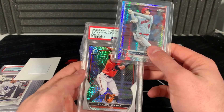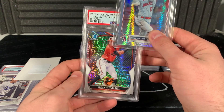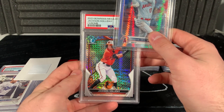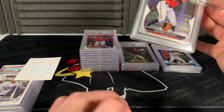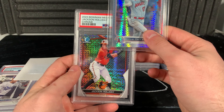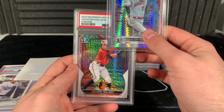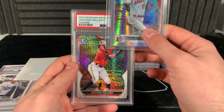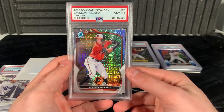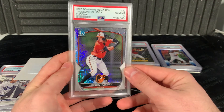Okay, here's kind of a big one - Jackson Holliday. I have the same set as that Elijah Green that got a 10 and then the Riley mojo box. Not his first, but Jackson Holliday's stuff is absolutely bonkers. 10! Let's go! That's a nice one, hell yeah.